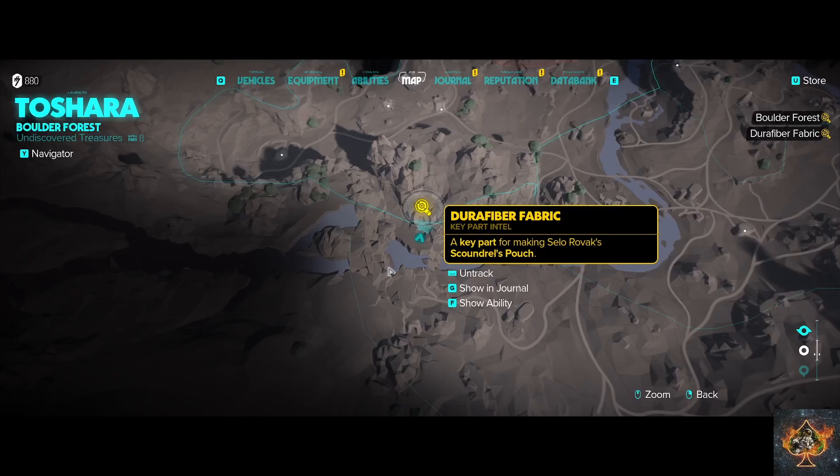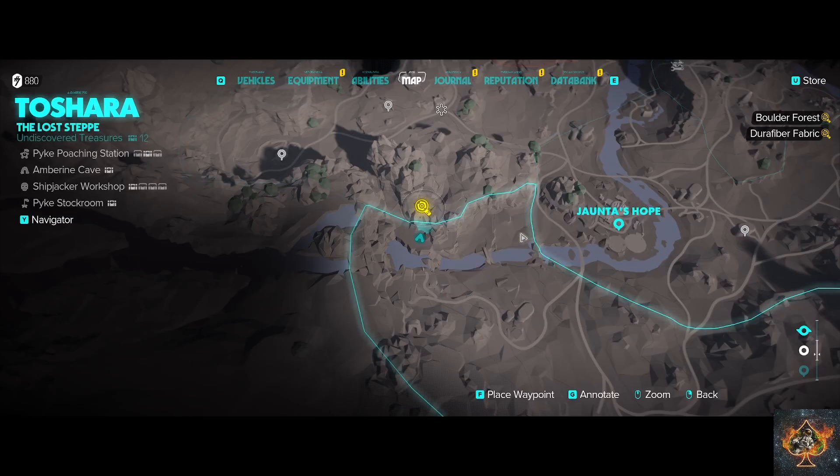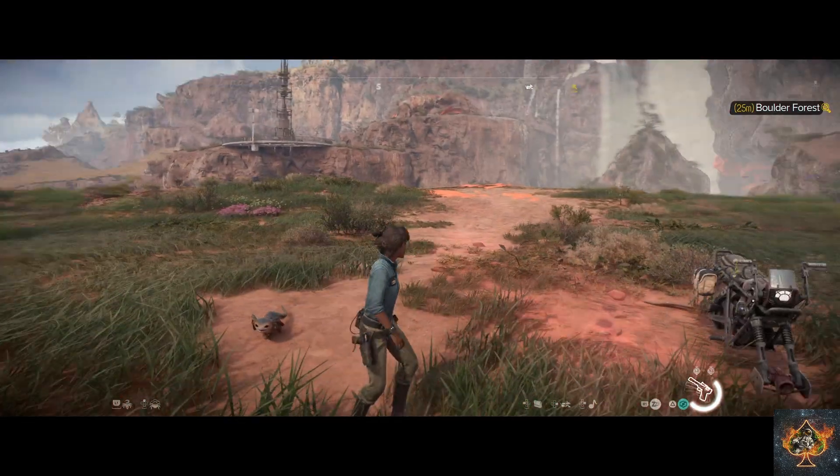In this video I'll be going over how to find the Durafiber Fabric to help unlock the Scoundrel's Pouch, which increases the number of grenades and bacta vials that you can carry at one time. You'll find this part on Tshara in the Boulder Forest.